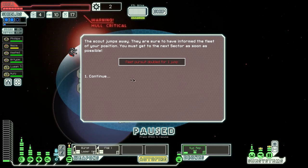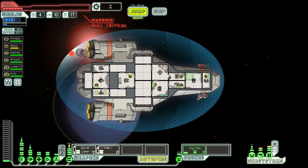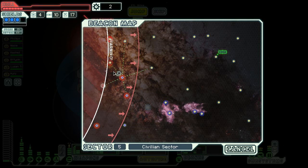They escaped! The scout jumps away - they're sure to have informed the fleet of your position. You must get to the next sector as soon as possible. I need another weapon or something, I'm not doing enough damage. I had the idea to board but I just lost my mantis attacker. I sold the boarding drone too, so the teleporter might not be getting much use now. I should have sent more than one crew member, or waited before sending anyone.